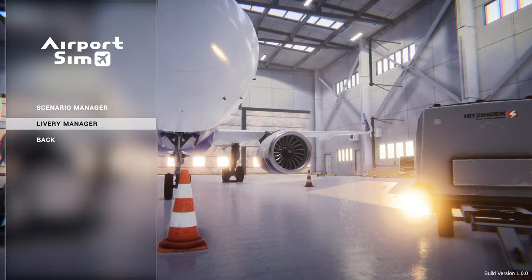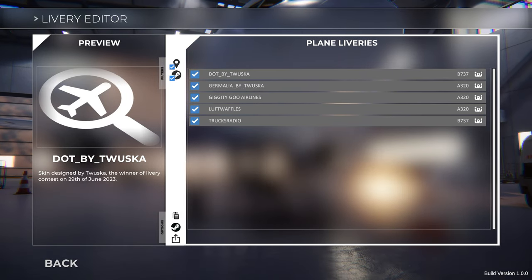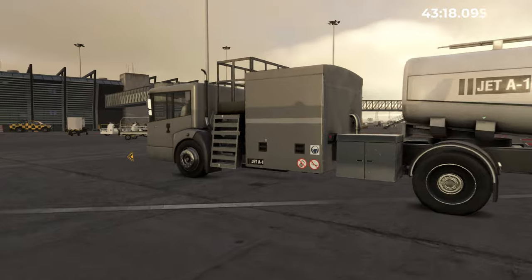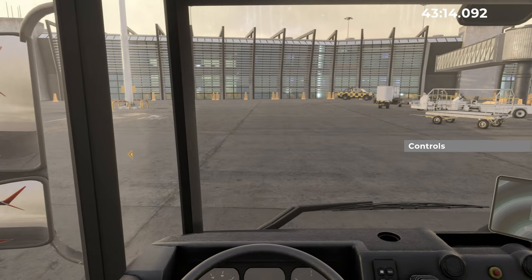Lacking a bit of customisation, for example your own airline? Don't worry as there is full Steam Workshop customisation. AirportSim is published by Iceberg Interactive and is being developed by MS Games with support from MK Studios, developers of add-ons to Microsoft Flight Simulator and Lockheed Martin's P3D.